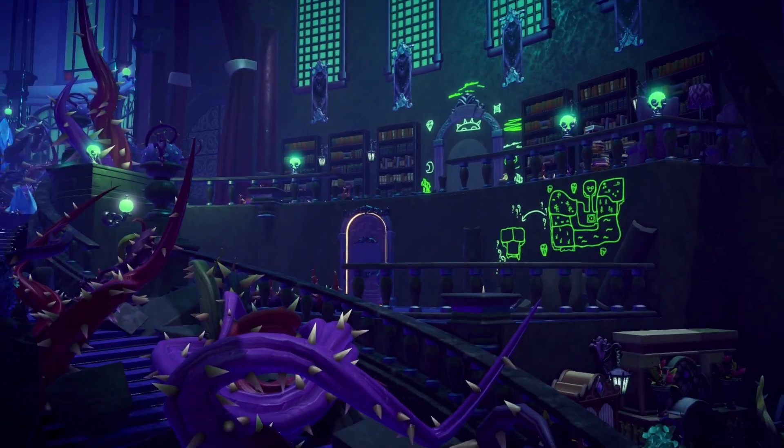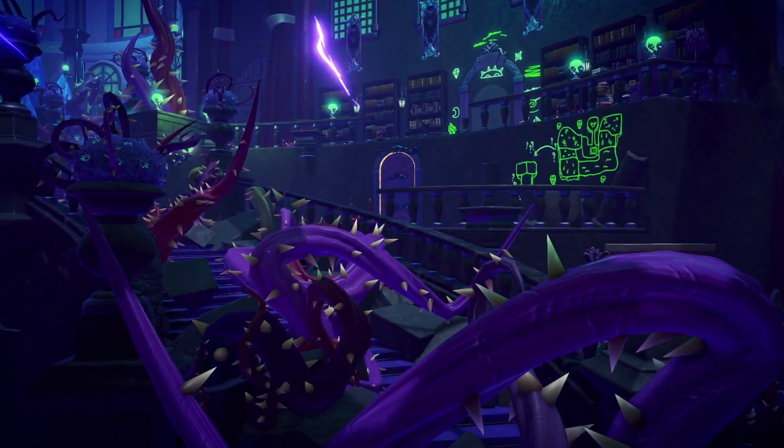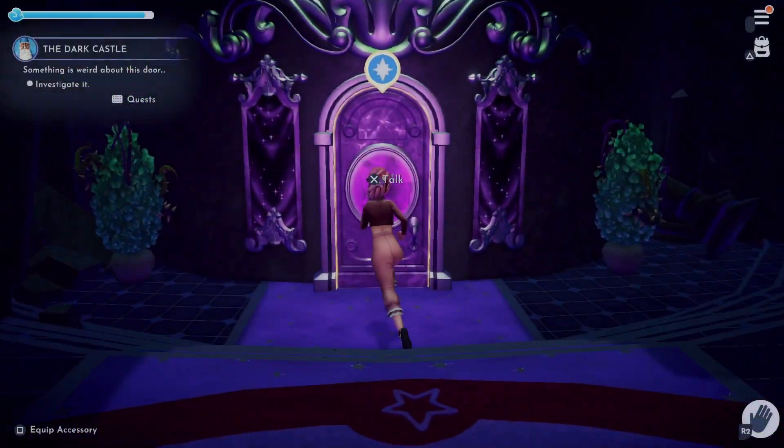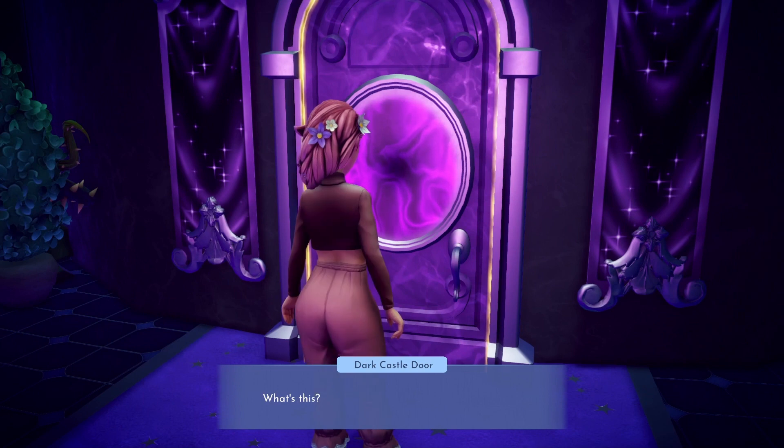After the cutscene you will need to find a way to make it through the first door. This will be the purple glowing door right in front of your character. When you approach the door, you should be able to interact with it.